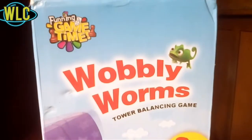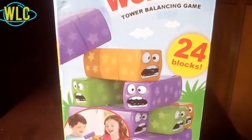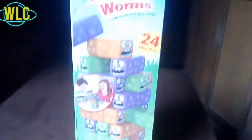Wobbly Worms Tower Balancing improves your patience level and logical skills. It comes with 24 parts, 1 dice, and 2 instructions.